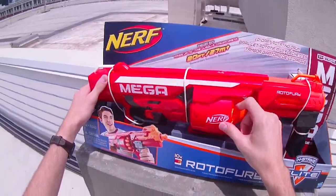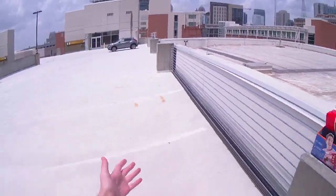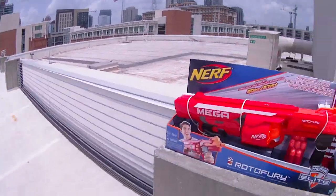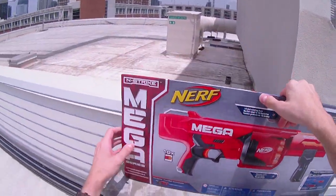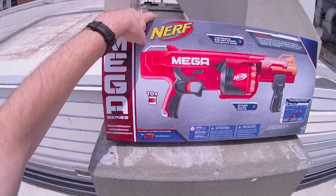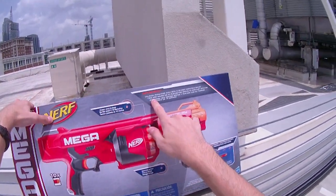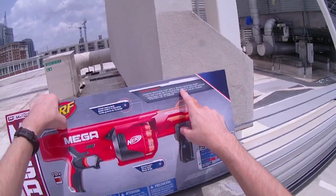So this doesn't rotate — this looks like it will. We've got ranges of up to 90 feet, so I'm standing 85 feet away from my beloved Juke down there. And if we can get past the Juke, we're going to be getting those range claims consistently. On the back, it's only advertising the Cyclone Shock — 'Unleash Rapid Fire Fury with a 10-dart rotating drum.'